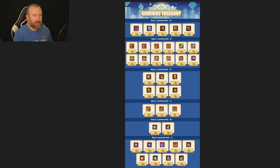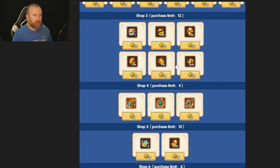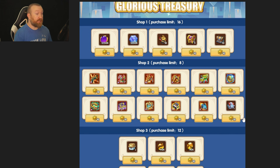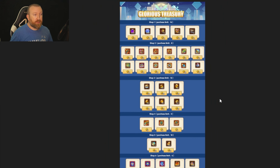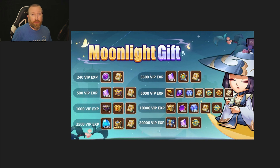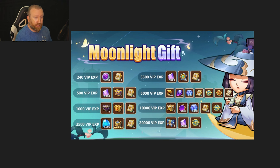There's a Moonlight Gift to keep in mind as well. Then there's the Glorious Treasury — the same exact model from the previous month with cores, sublimations, and all that. It unlocks after you spend in the top shops. Shop three unlocks after 10 purchases in the top shop. The first four redemptions in the top shop are 50% off, and the first two redemptions in shop three are also 50% off — copy and paste from last week's event, which was really good value.